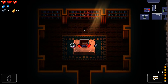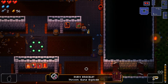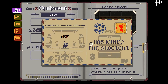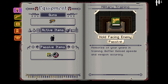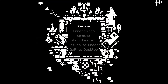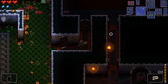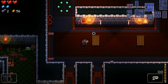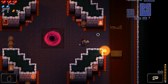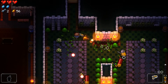There's a chest. We got two heart pieces. Thrown guns explode — any guns thrown will explode. I don't think our guns get thrown though, so maybe we have to find a gun that can be thrown. We've got hearts if we need them. We've got a lot of keys — like three — which is really good, so I don't think we need to buy anymore.